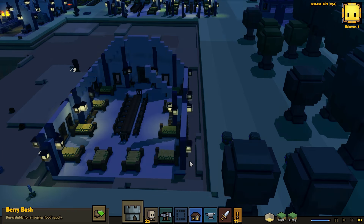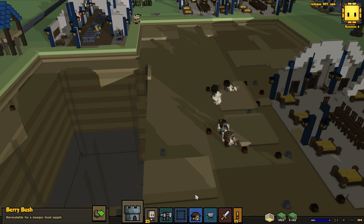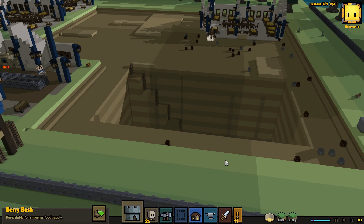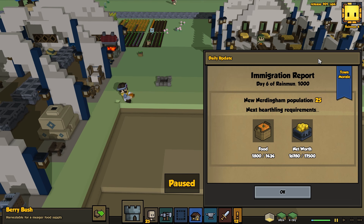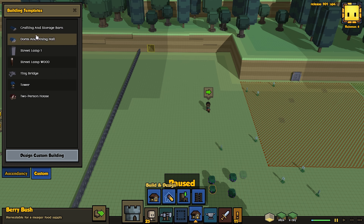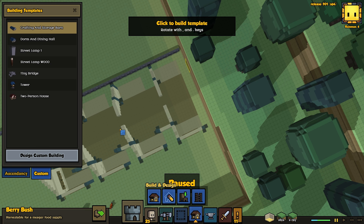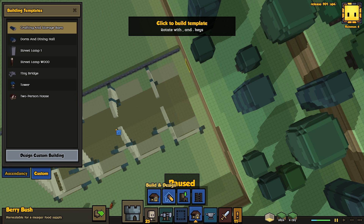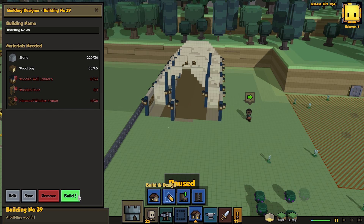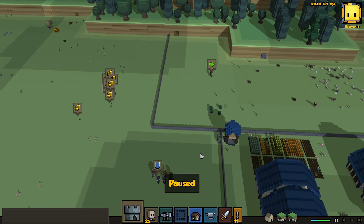I'm not entirely sure how they're going to get out of there — I realize they are, in fact, stuck at the moment, which is probably a problem. But I'm going to let them remain stuck until they get everything mined out. That's all been moved, which is great news. So let's go in and build a crafting and storage barn. I want that to go right in there. We'll keep it there as a thing that can be built but say we don't want it built just yet.